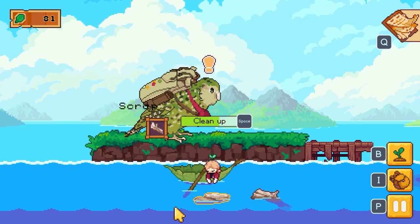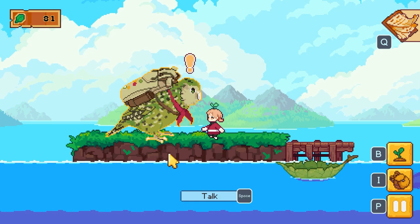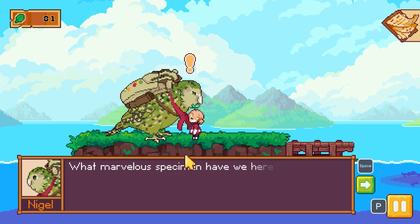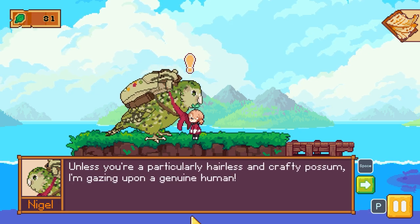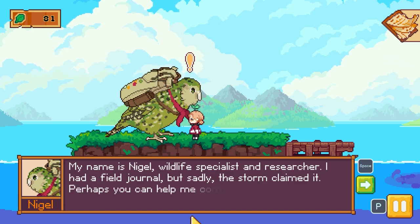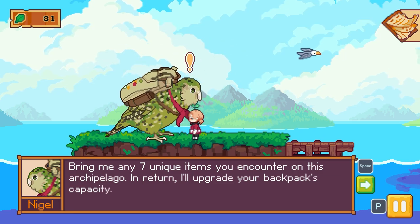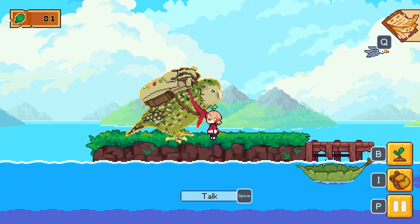Is that one of those flightless parrots? I can't remember the name — is it like a kakapo? I know one of the parrots is called Sirocco because I saw a thing with Stephen Fry and Mark Carwardine. Anyway, what marvellous specimens — large cranium, opposable thumbs, bipedal. Unless you're a particularly hairless and crafty possum, I'm gazing upon a genuine human. My name is Nigel, wildlife specialist and researcher. I had a field journal but sadly the storm claimed it — perhaps you can help me compile a new one. Bring any seven unique items you encounter on this archipelago and return; I'll upgrade your backpack's capacity.